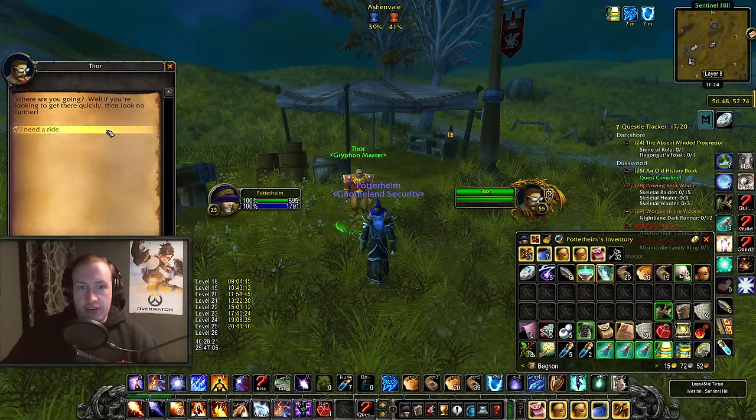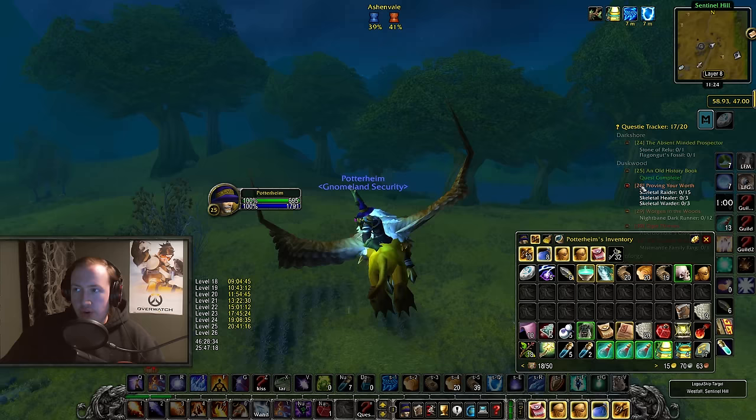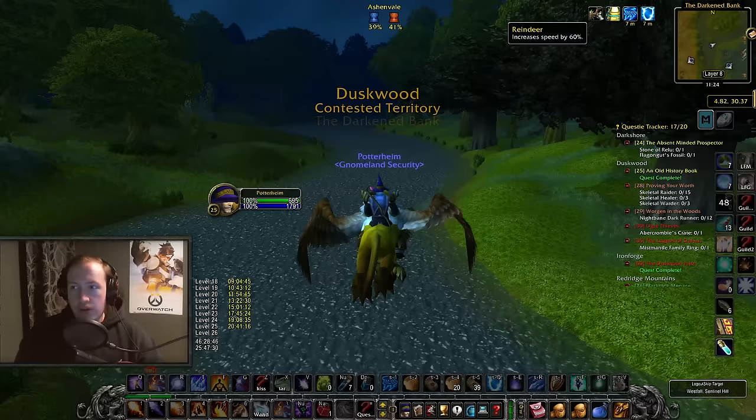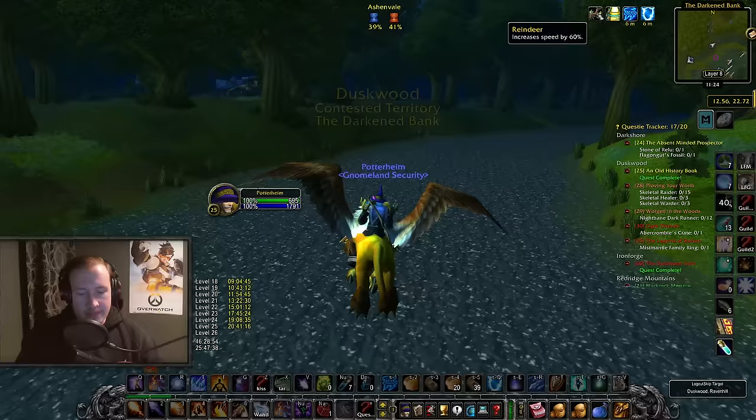What you're doing is going on a flight path — we're going to Lakeshire in this case. On the flight path you want to pop the Preserved Holly. I have a bag bug right now, but clicking on it you can use it on the flight path and it will say 'increase speed by 60%.' The magic comes in when you land: the second you land from the flight path you want to log out and log back in. When you land you will not have a mount, so don't move — just log out, then log back in, and now you will have the mount.